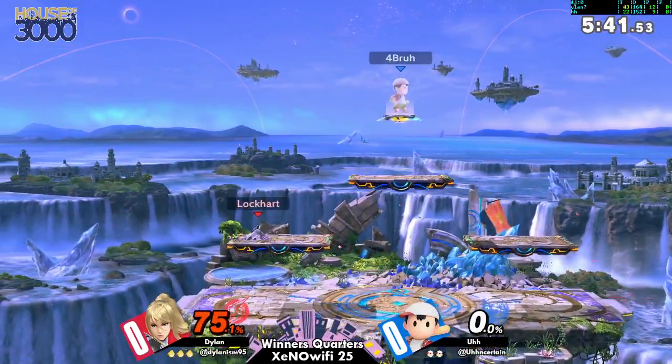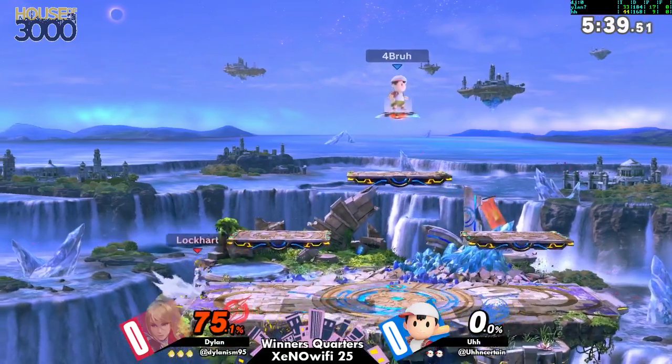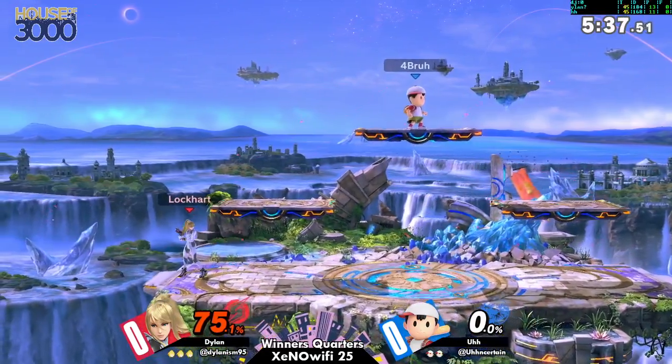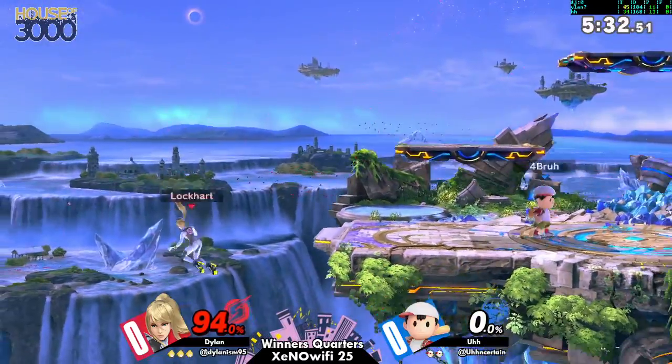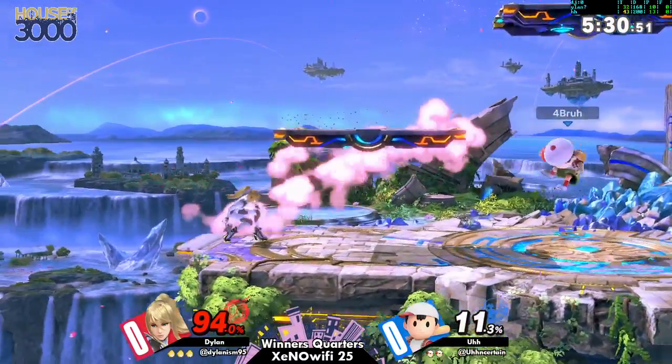Excellent — a good read from Dylan, seeing that Ness was going to double jump past the ledge. Gets a nice flip kick and okay, something's definitely happening there.